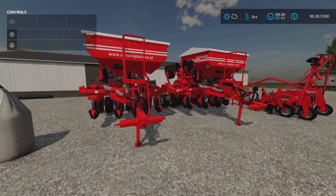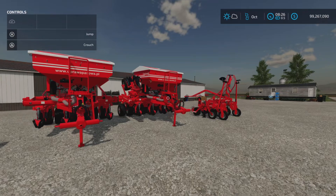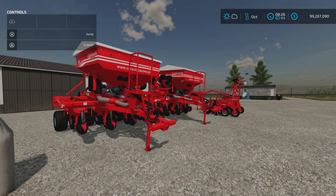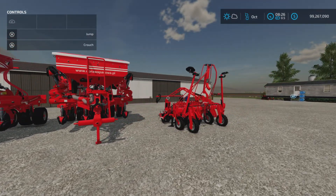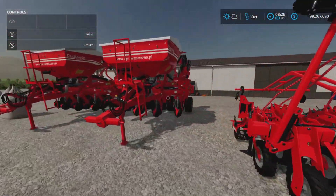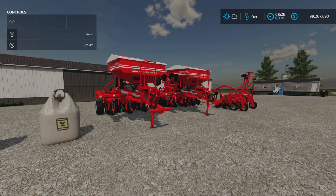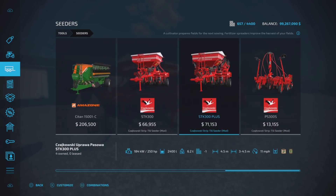It is a pack of three pieces of equipment and I will do my best to explain what these all do and how they work together. There are a number of different configurations you can use with this and it can look somewhat complex — it's taken me some time to figure this out. 14 slots each for these big things and seven slots for the seeder. This is actually the part that seeds, and these are the parts that cultivate and fertilize. Let's first find them in the store under Tools and Seeders. Here are all three of them.